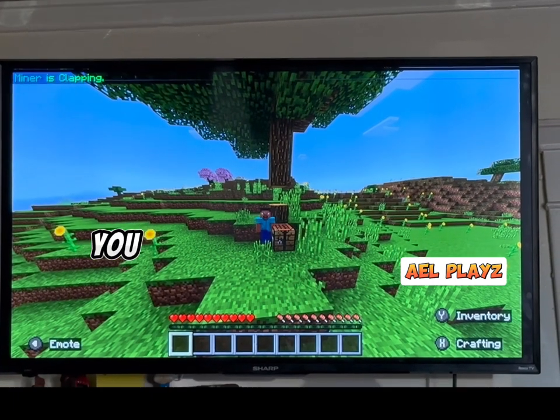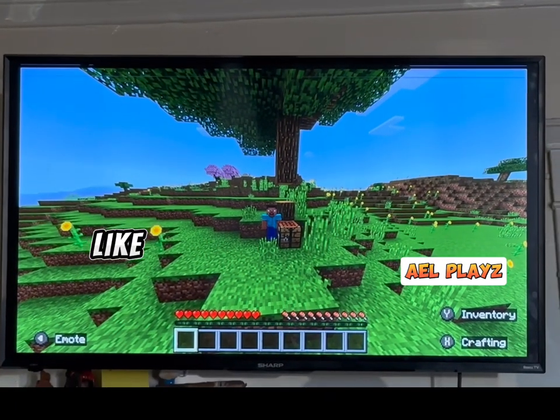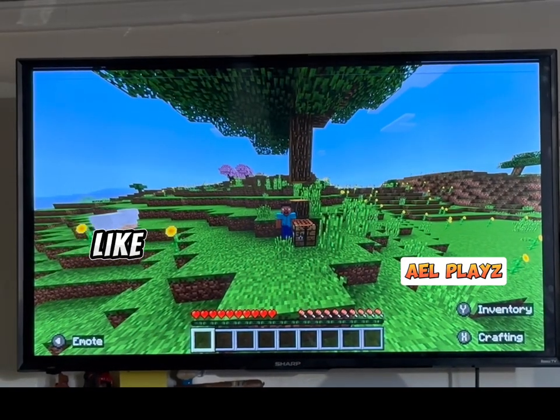Like oak trees. And you can make weapons. You can't make anything with dirt though. You can do like cobblestone, stones and stuff like that.